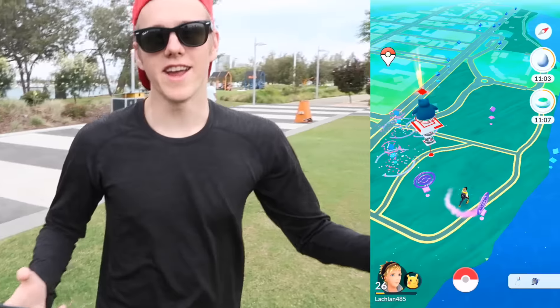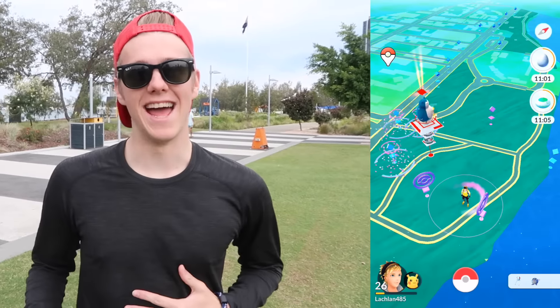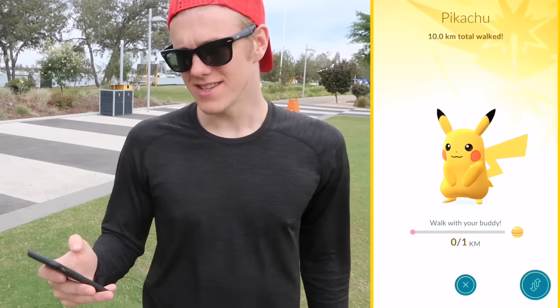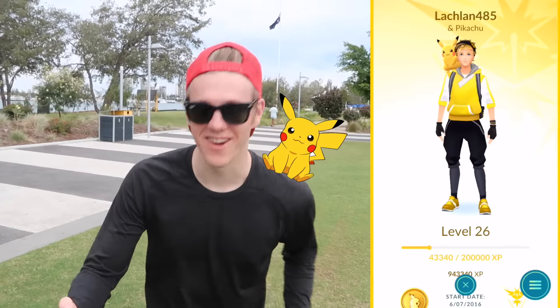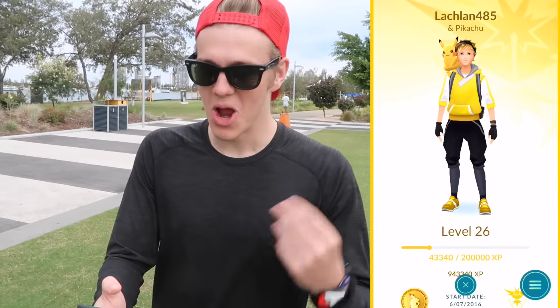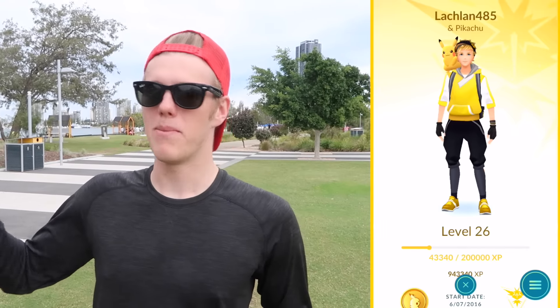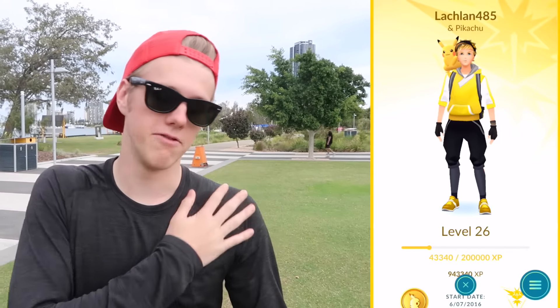So Pikachu just got another candy and that is his tenth candy — he's sitting on my shoulder now! He wasn't there before and now he is — that's the easter egg with Pikachu, finally got it working. There are a couple of Pokemon that also go on your shoulder by default — Spearow, Weedle, Caterpie, Pidgey, and Eevee. But Pikachu specifically you have to walk 10km to actually get them to sit on your shoulder. It looks pretty cool when you're Team Instinct as well because it's all yellow.